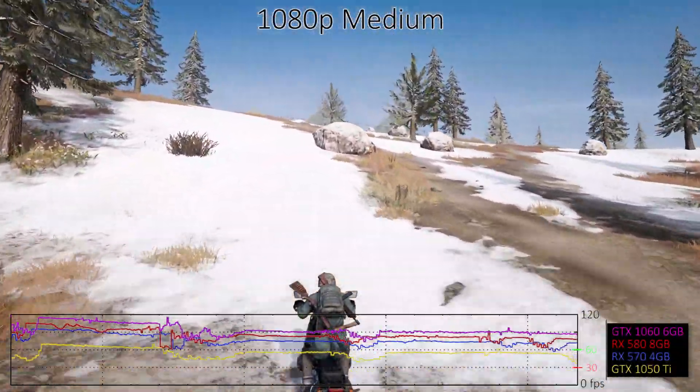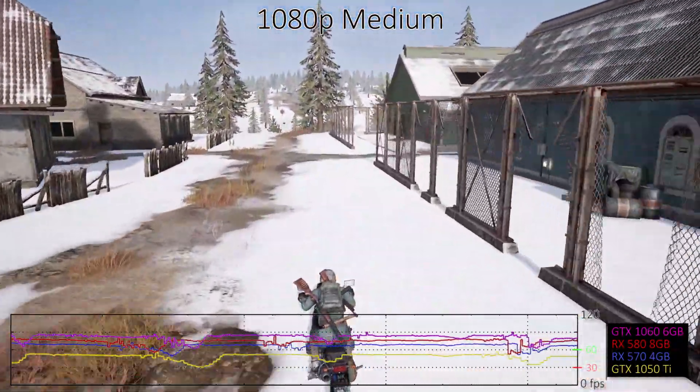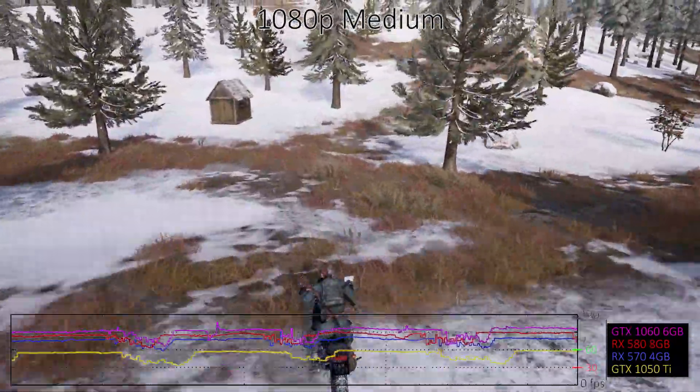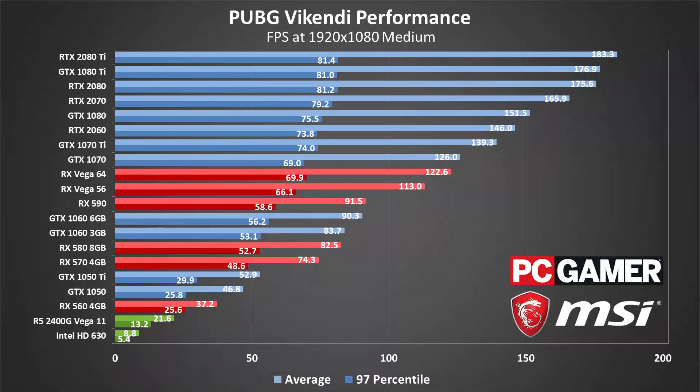1080p medium drops performance on the mainstream cards by about 20-25%, though the faster GPUs are still closer to CPU limits. AMD GPUs still underperform a bit, though the RX 590 does come out ahead of both 1060 cards. The RX 570 4GB and above all break 60 frames per second, but with occasional dips below that mark.